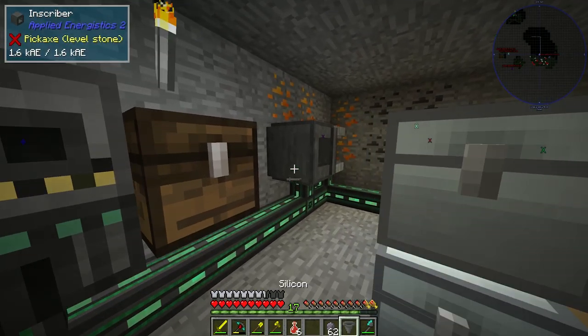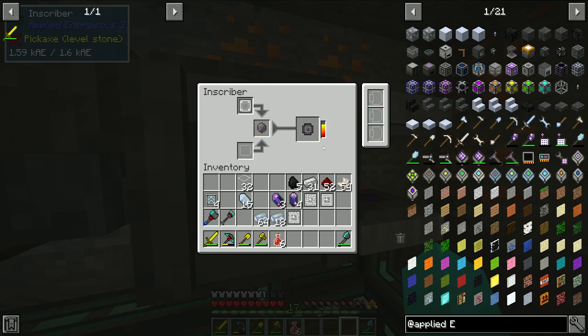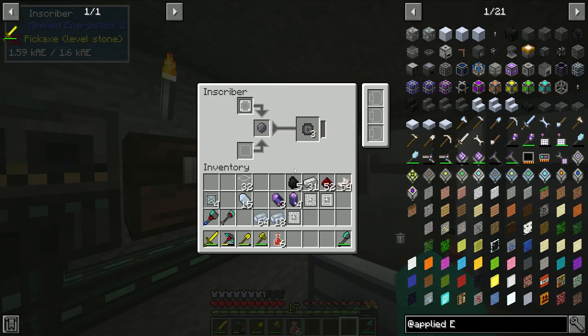Well, four hoppers and then we just put the silicon in like that. So now we don't have to sit around — it just automatically does it. This is nearly done. We should have three stacks of silicon when it's done.